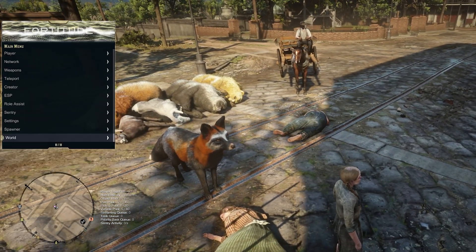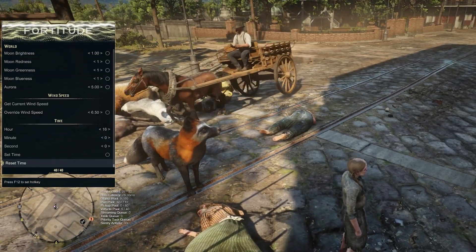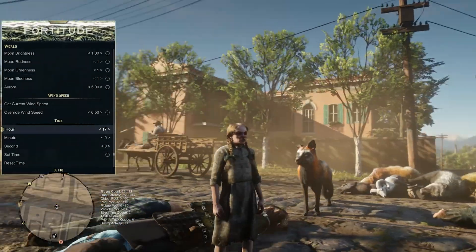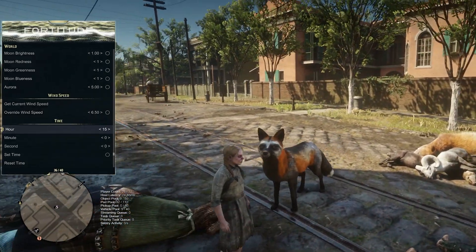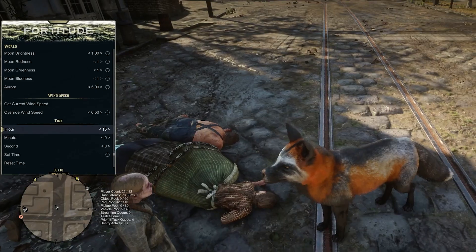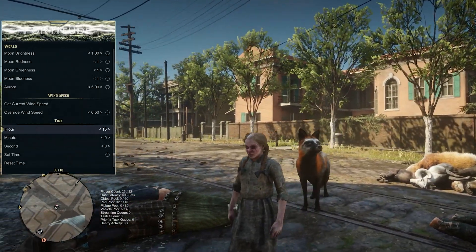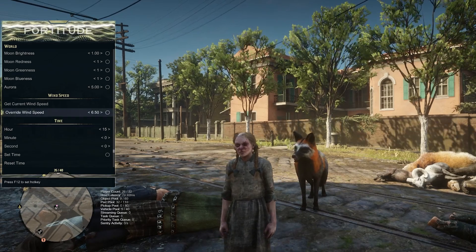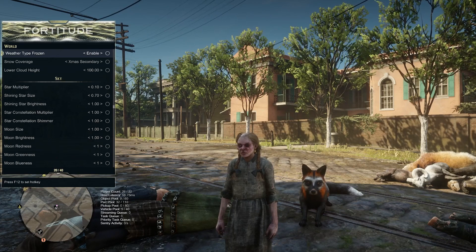The world options down here is the last thing. If we come down here, you can adjust the time of day to whatever you want. Oh my god, that was a big fox — what's the fox say? You can also adjust your wind speed and the world brightness.